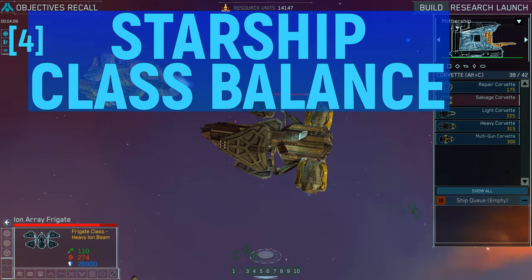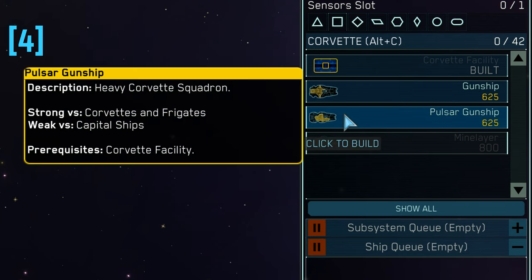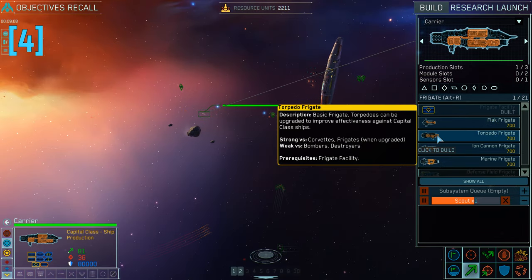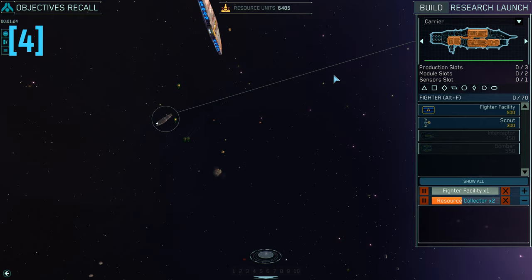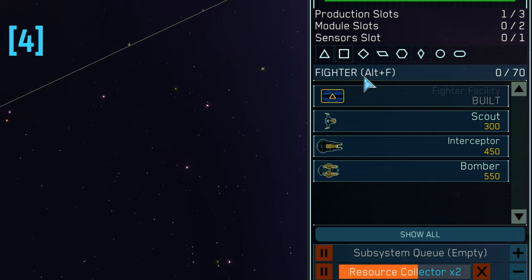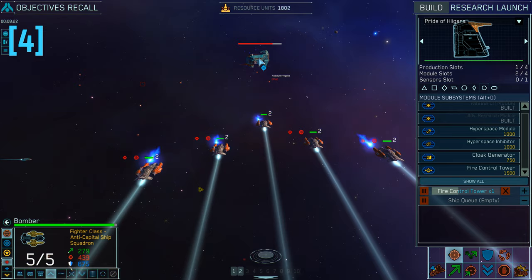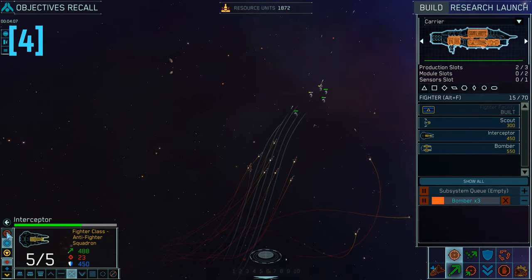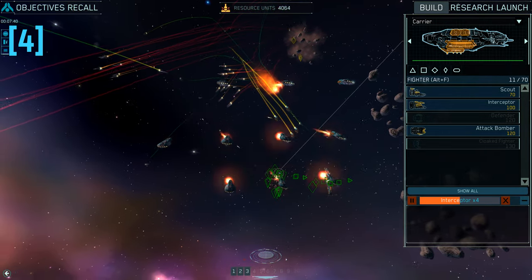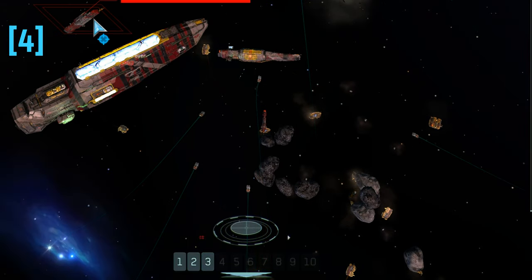Almost all ships in Homeworld belong to a class and each class has certain advantages and disadvantages as well as combat bonuses against some classes while being vulnerable to others. The fighter class includes scouts, interceptors, defenders, fighters and bombers. Out of those only the bombers are effective against capital ships, while the rest can fight each other and hold against corvettes for a short while as they lack armor. But what they lack in armor they make up for in speed and maneuverability, which is why capital ships can't hit them.